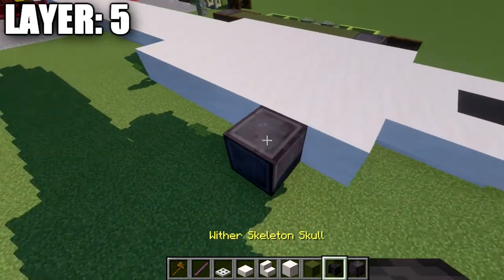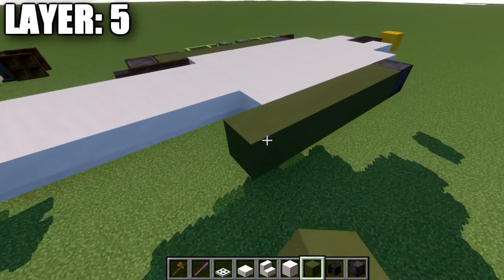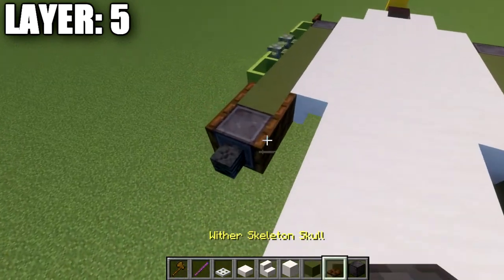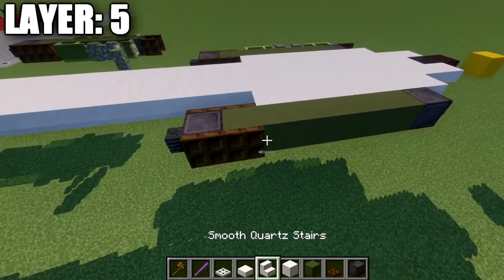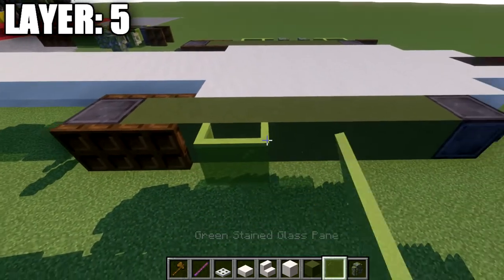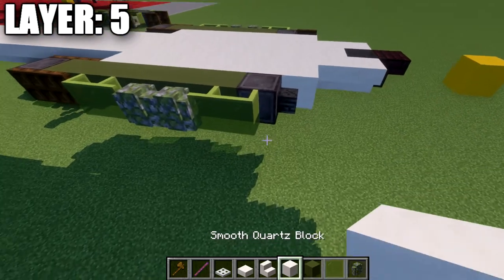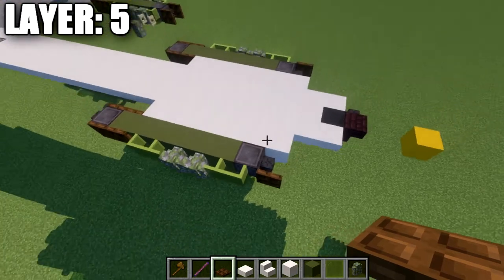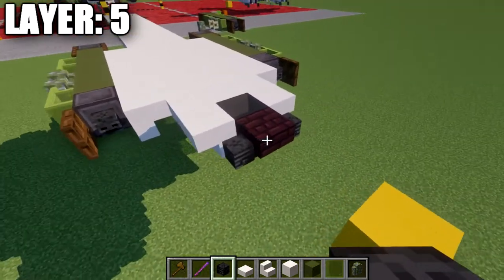Place down a block with a skeleton skull going forward, then take green terracotta going back six blocks, then another block and a wither skeleton skull. Take dark oak trapdoors — place down two and close them, same on the other side. Then place down green stained glass panes, two mossy cobblestone walls, and two more glass panes going forward. On the front, add a dark oak wood trapdoor off the side of the wither skeleton skull. On both sides of the narrow brick upside-down stair, place down a wither skeleton skull.